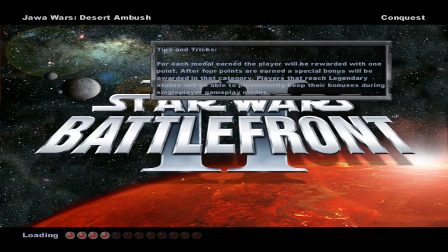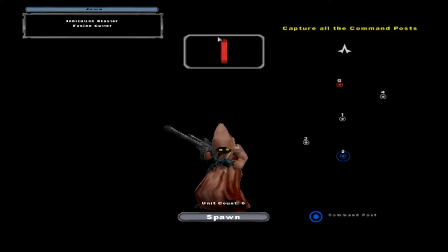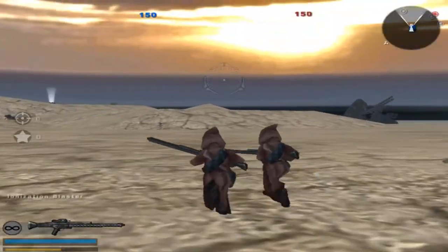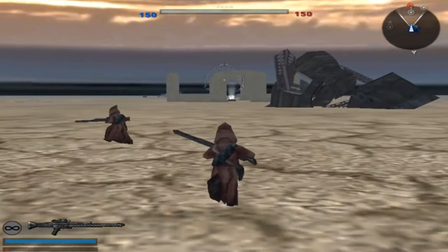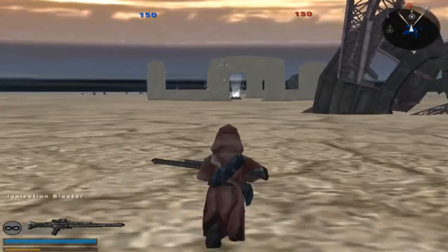Welcome back, everybody, to a brand new Battlefront 2 MyMath Gameplay, and today we're on Jawa Wars Desert Ambush. As you can see, the sides are the same, so it doesn't matter which one you play on. Fusion cutter, an ionization blaster.